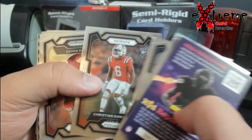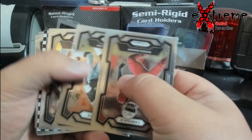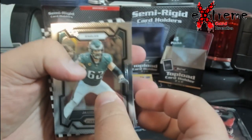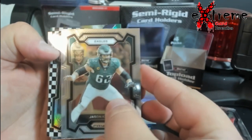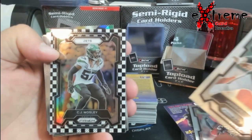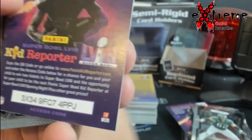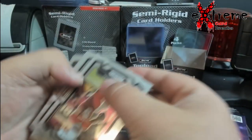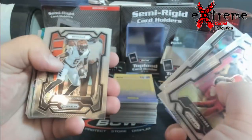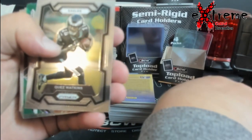Oh, we got checkerboard coming. All right, I think we gotta go this way with it — let's see if it's a rookie first. No rookie, it's the Jet — CJ Mosley. Looks like I must have had one pack I switched around a little. Brunel — I just didn't know he still had cards.